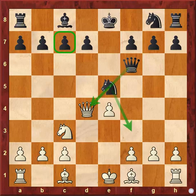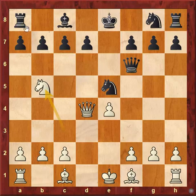After queen f6, the correct move is knight to b5, which was played by Capablanca. White is now threatening knight capture on c7 check, winning the rook. So in the game, black played king to d8.